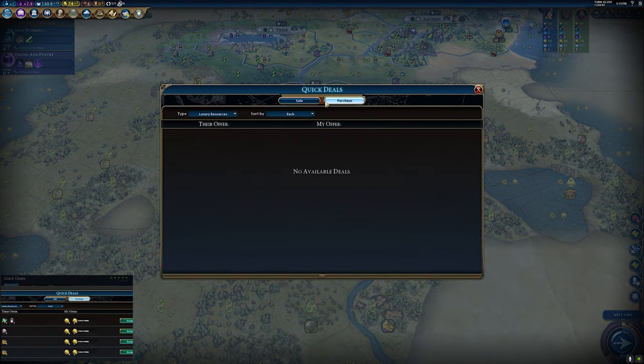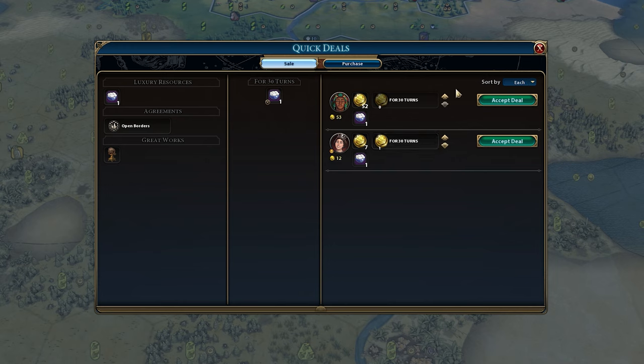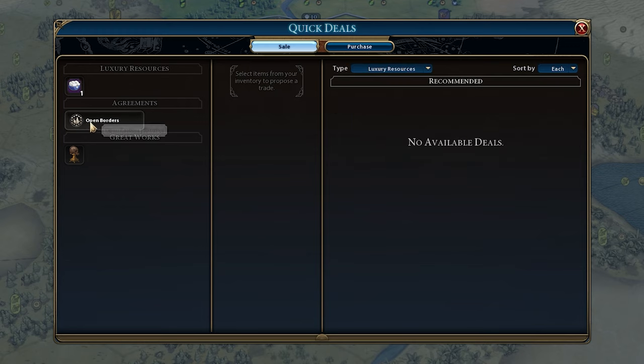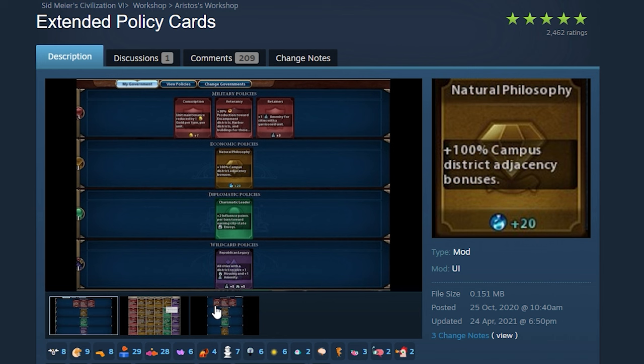Take a look at this. This is very early on in a game — as you move through, you'll have a lot more luxury resources, great works, and all sorts of other things you can trade with other people. What the Quick Deals mod does is show you the best deals, all available players who will buy from you, and how much they're willing to pay or barter. You can also trade different agreements and figure out how much money you can get out of them — it's useful in the early game for picking up a little bit of extra gold from things you might not even have thought about selling.